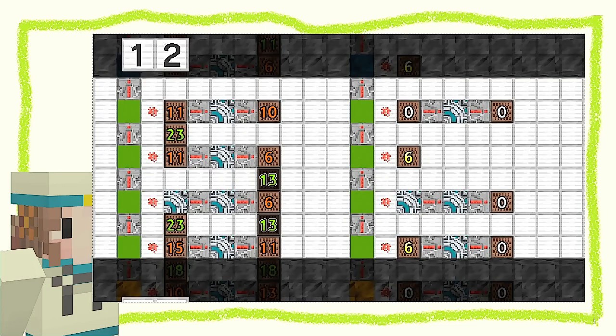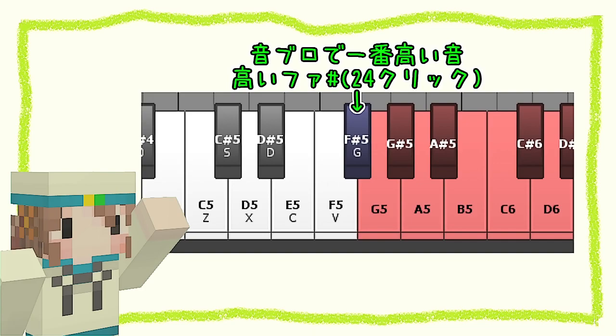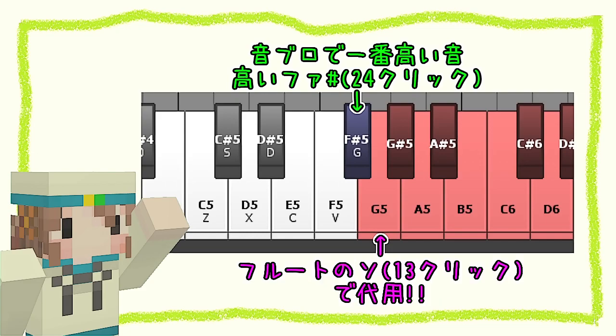次にフルート。今回は12ページ目のところで暗い緑色の数字が出てきます。このブロックは24クリックの高いファシャープの音が一番高い音なのに対して、今回はそれよりももっと高いソの音が必要になったので、その代用としてフルートのソの音を使っています。